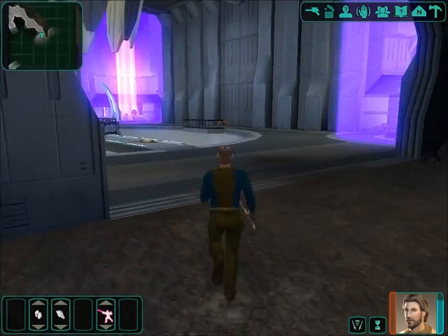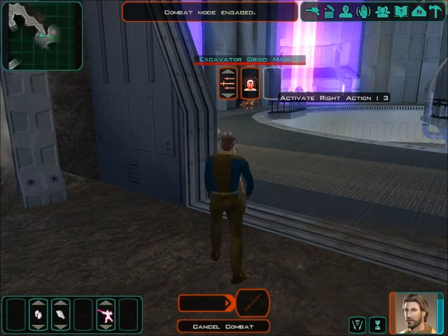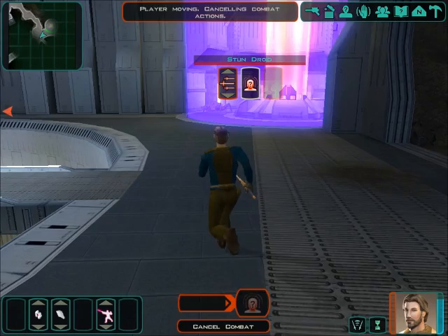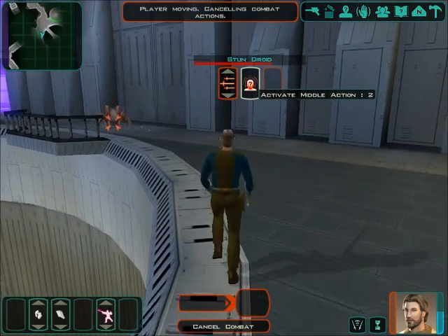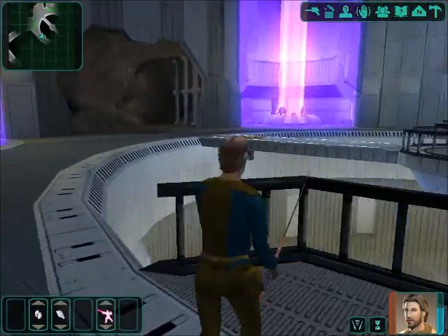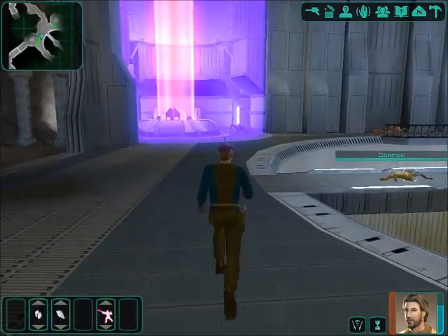Just had to check and see if I was actually recording, because I do not want to do this again. Let's go stun the droid — force powers for the win. I don't see why they just couldn't give me force lightning as a universal power — it'd be cool. I mean, it's evil in the movies, but that doesn't mean it has to be. I don't even get shocked — what a joke.